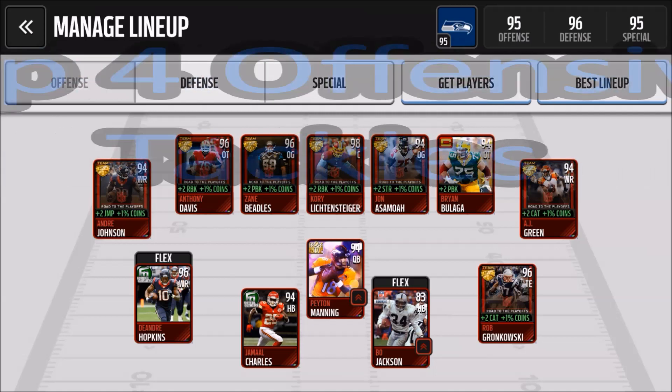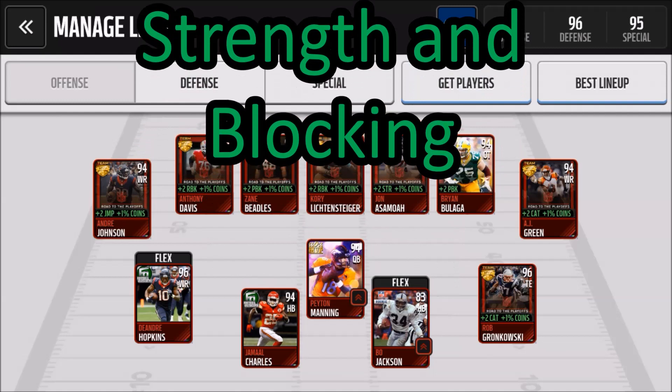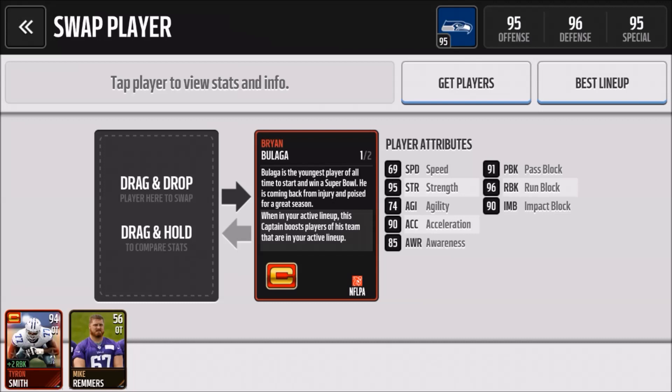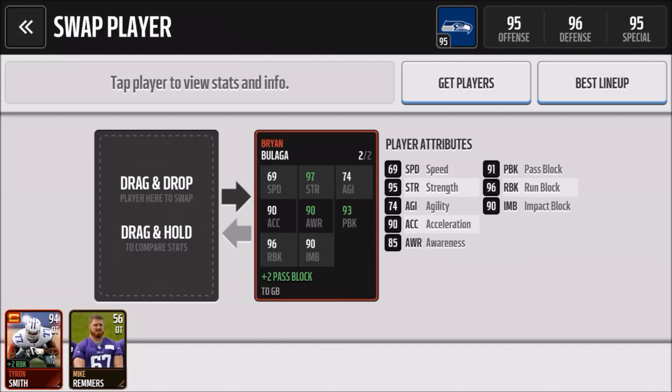Kicking it off, we have my top four offensive tackles. What you're looking for in offensive tackles are the blocking stats and the strength stat. At number four is the young Beluga — the captain card Brian Beluga. On the right are the player's base attributes without any boosts, so that's what you should pay attention to. Don't forget about the individual boosts though — in this case Brian boosts his own pass block from 91 to 93. You can see that he has solid blocking stats and great acceleration and speed, even though those stats aren't that important.